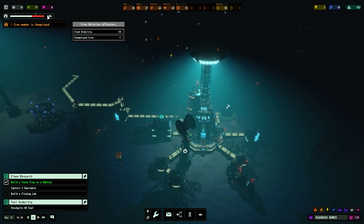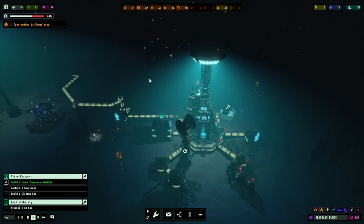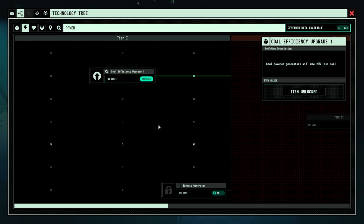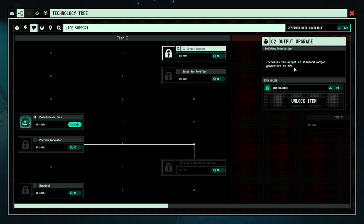Still got one unemployed crew. Food's going up - it says low quality food is 10 and consumed is 18. Let's see how we get on. Research-wise I'm going to look at coal efficiency - coal power generators will use 20% less coal. Let's just get that now - getting efficiency stuff early on is surely the best option. Increase the output of oxygen generators - we don't need to do that just yet but once we get to a point we'll unlock it.